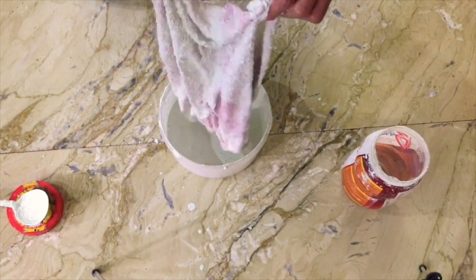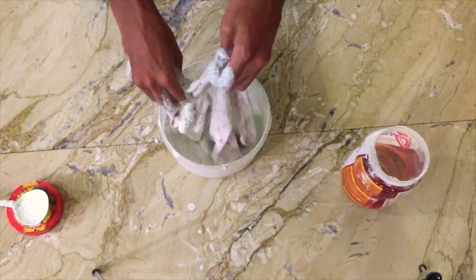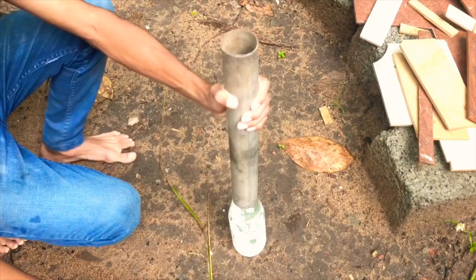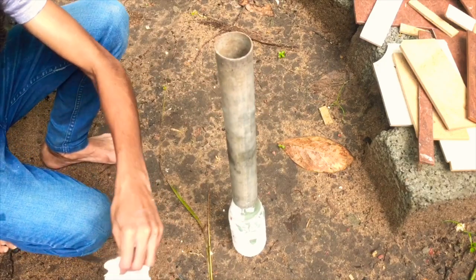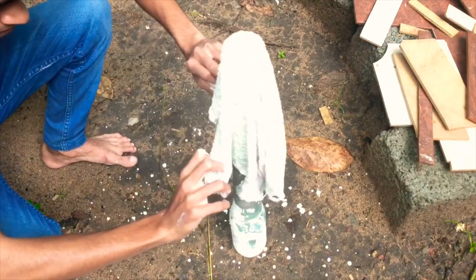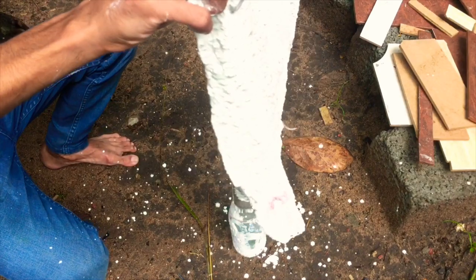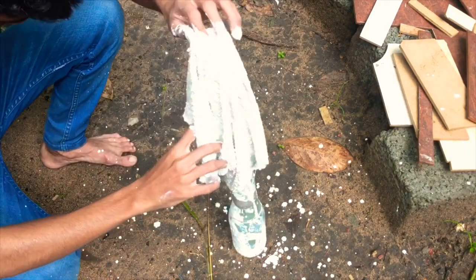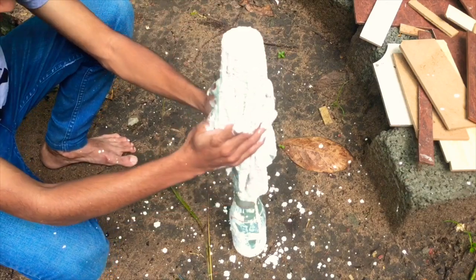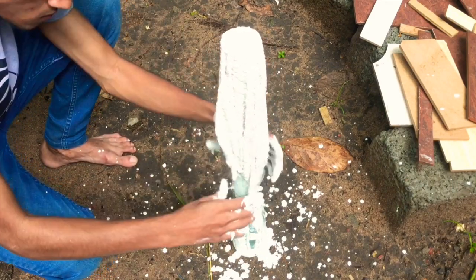Now we have to check out the PFC pipe. The PFC pipe is in the glass board. We have to check out the Mogle as well. Let's put this cloth on the side of the pipe. Now I'm going to get it tight.